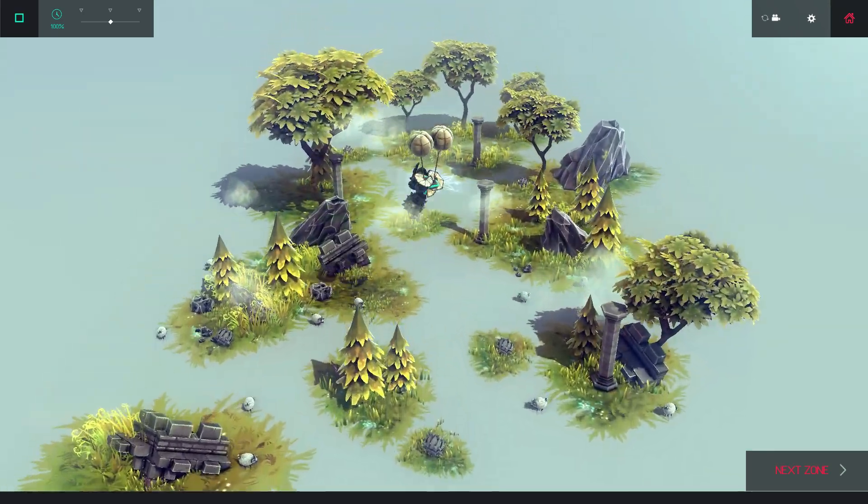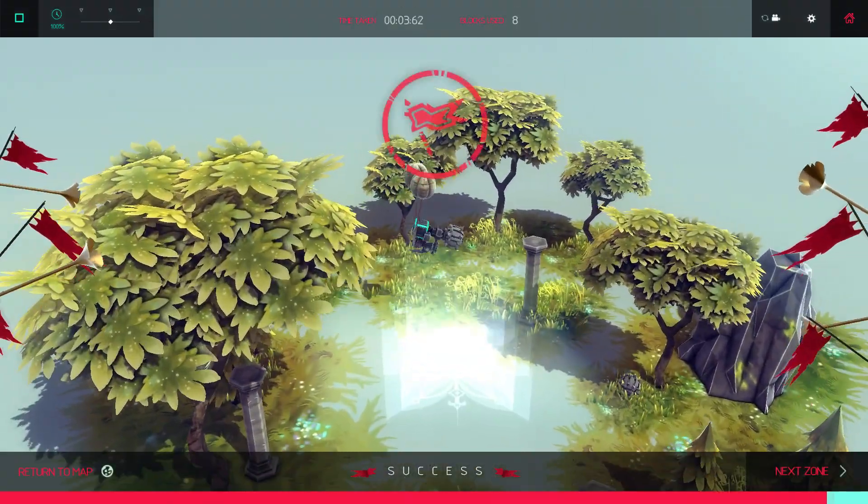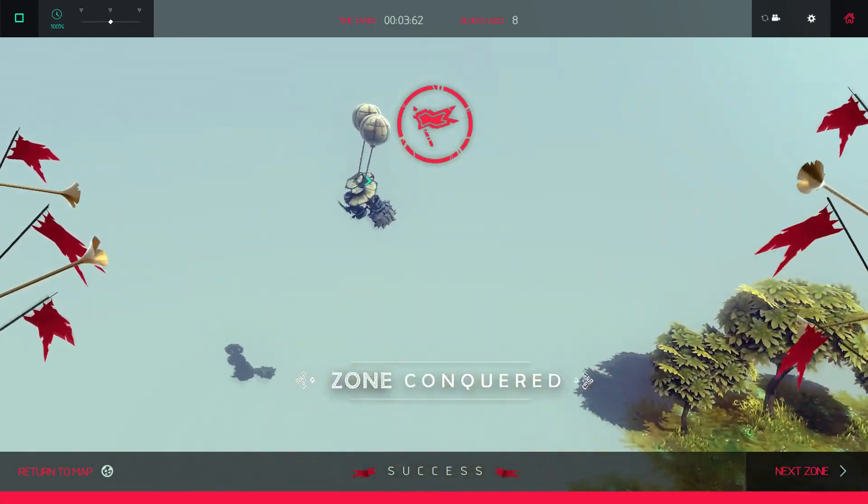So with that in mind, I introduce my 8-block machine that can beat all 30 current zones, which I call 8 Up.